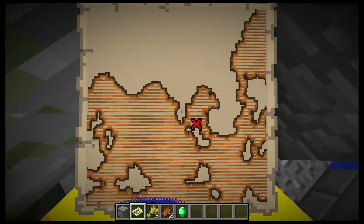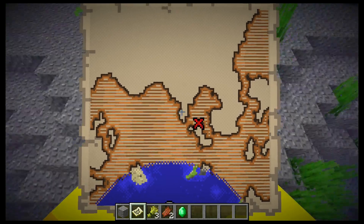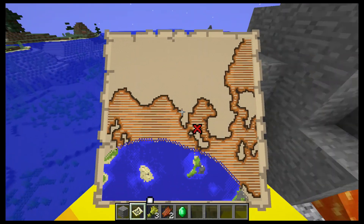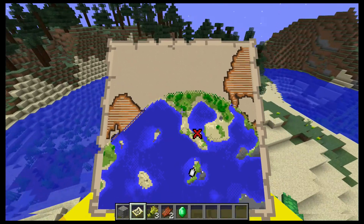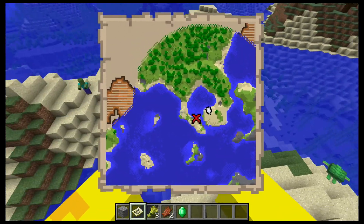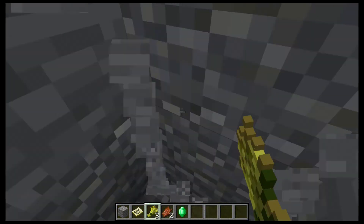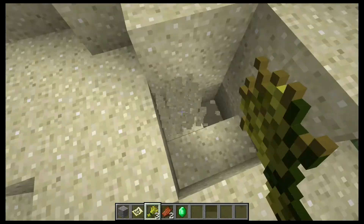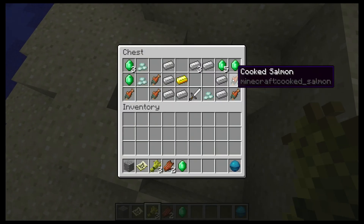We already have these types of maps, but actually finding the buried treasure is the interesting part. It's cool being able to explore and find it with relative ease. As long as they put valuable stuff in it, like the heart of the sea — that's the only way I know of to get it — I think it will work.